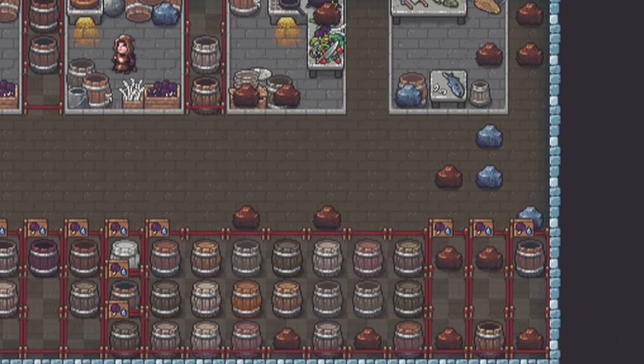The last input stockpile I typically set up is a general pile that catches any cheese, fish, meat, or plants I purchase from merchants. This will feed both the kitchen and stills, as I'm not worried about keeping seeds from these plants. I like to build my forts with a base level of food and drink variety derived from farming, and I consider anything purchased from merchants to be extra or bonus variety.